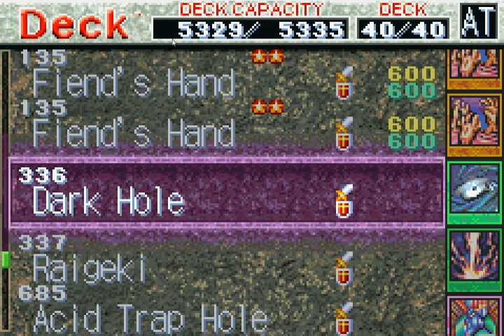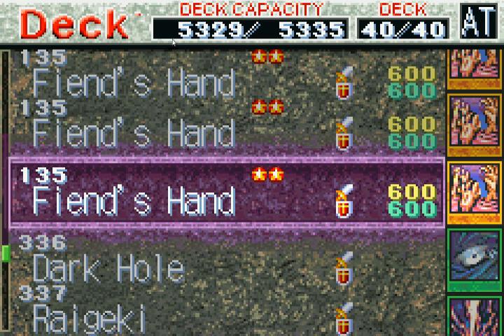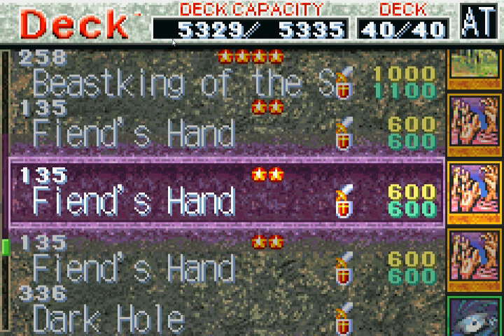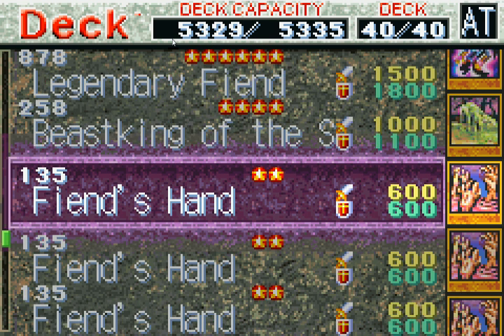Dark Hole, same deal — or if I got a bunch of dead weights, I can wipe out my dead weights and my opponent's monsters. Move on from there. Triple Fiend's Hand. If I have a big advantage as far as monsters and my opponent just pulls out a random big monster, I can go Fiend's Hand, sack him off, and kill it before it becomes a big threat.